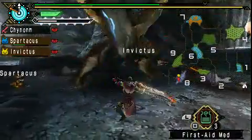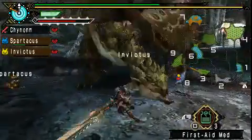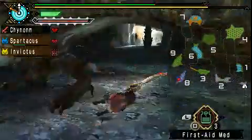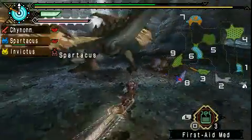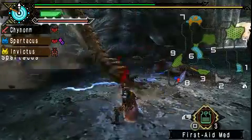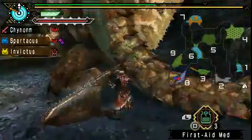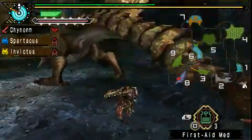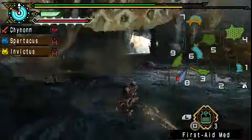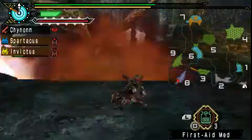I think this one's too tall — I'm not hitting her tail. Don't come after me. I hate when she does that backflip move. It's usually the most annoying move she has since it deals a lot of damage, poisons you, and at the same time gives you a knockback. Get away from there!